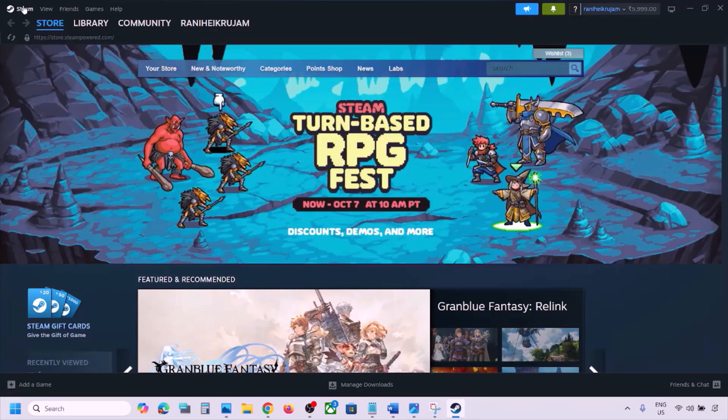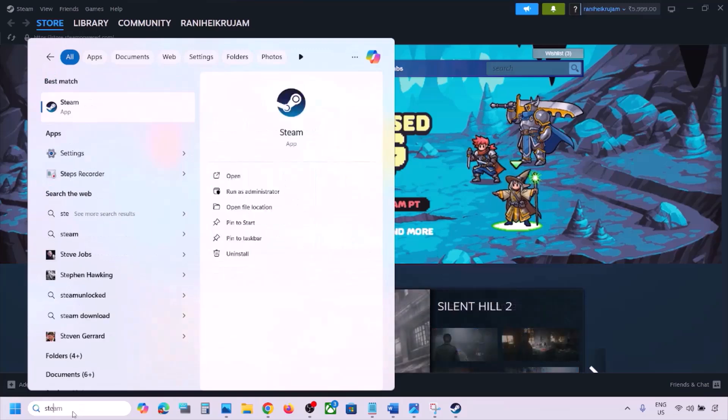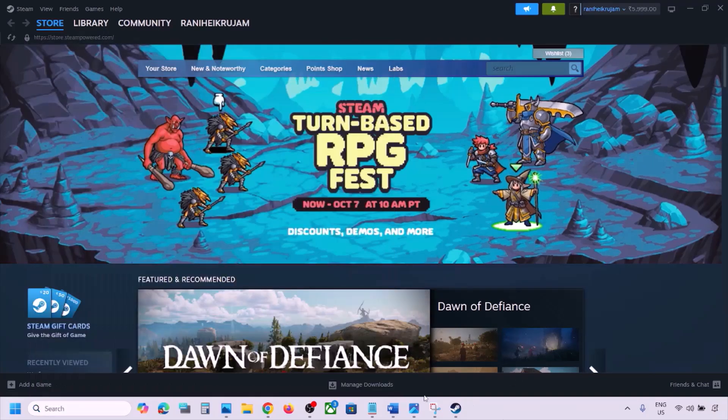To restart Steam, go to Steam at the top, click on 'Steam', then click 'Exit'. Once Steam is closed, type 'Steam' in the Windows search box, right-click on Steam, and click 'Run as administrator'. While restarting Steam, if there is any update for the game, update the game as well.